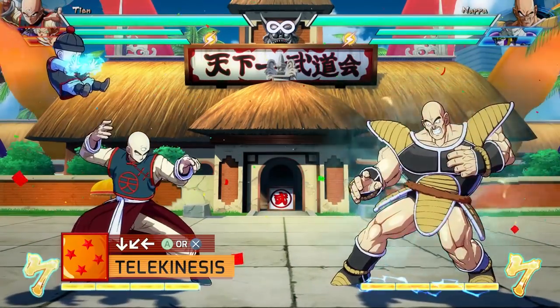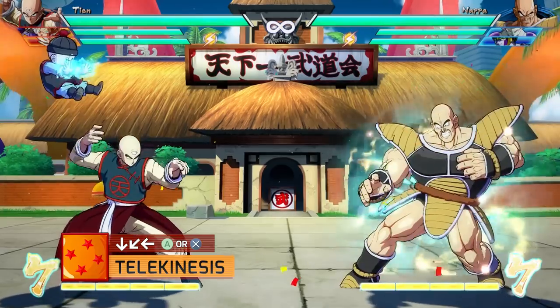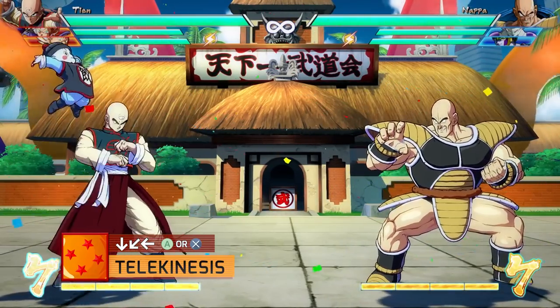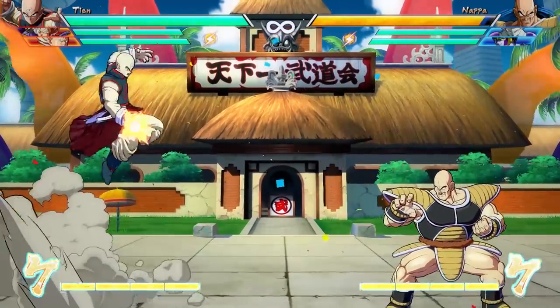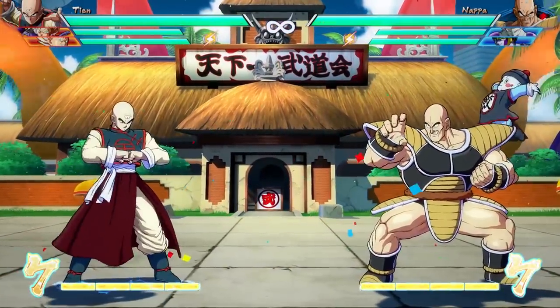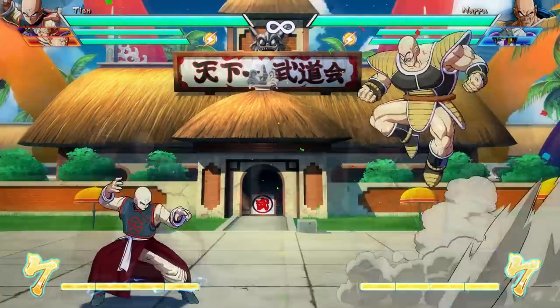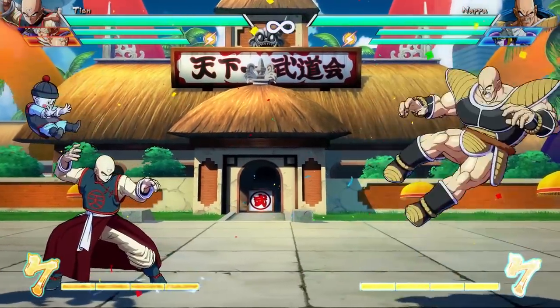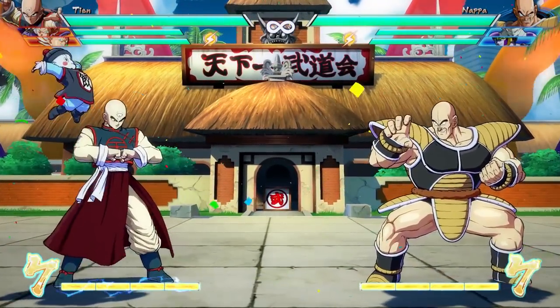Next up, Chiaotzu comes in and traps the opponent with his telekinesis: quarter circle backwards and the special button. This only works while on the ground, and if you land one of Tien's supers, you'll actually lose this ability for the rest of the match. Tien calls in Chiaotzu and he will stun the opponent for a very short time, no matter where the opponent is on the screen. To avoid this move, the opponent really needs to block or hit Tien before it connects.